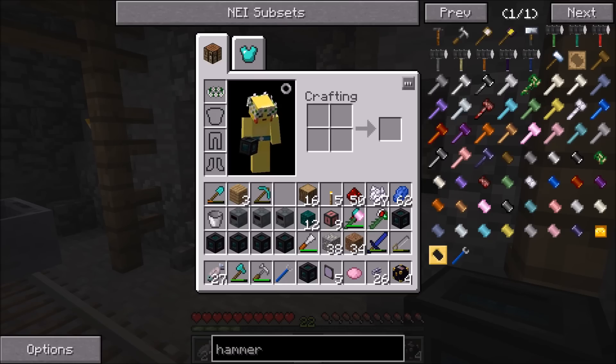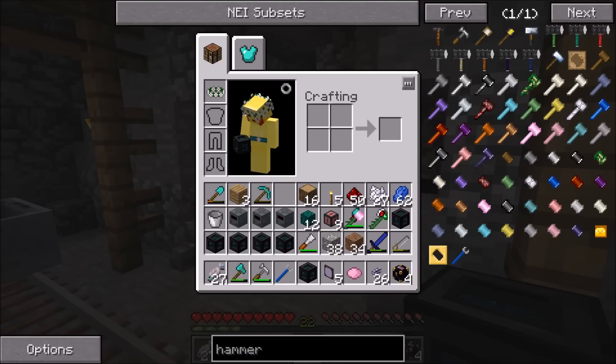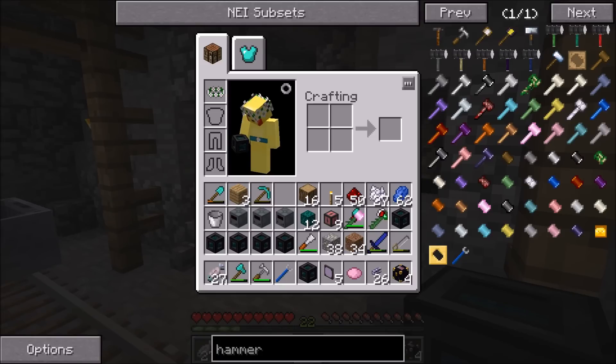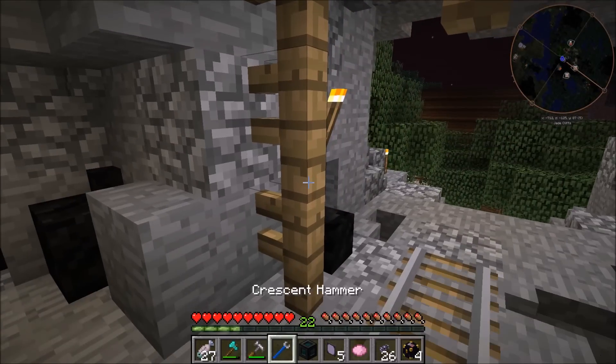I basically have everything we need in my inventory right now. I have a bunch of sterling generators - they don't stack because they're configured. We also have all these ender chests, because we were always wasting ender chests by having to put one ender chest and one sterling generator at each place that needed power. Now we can just put one tesseract. I think I made one too many - I think we'll only need four. I also have some ME storage monitors to add to our ME system in the cave down there.